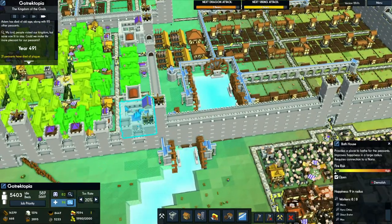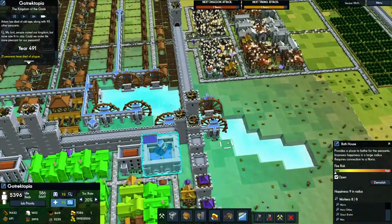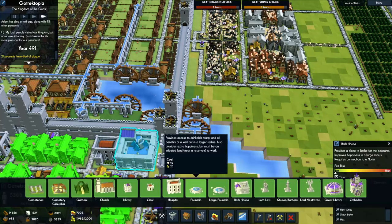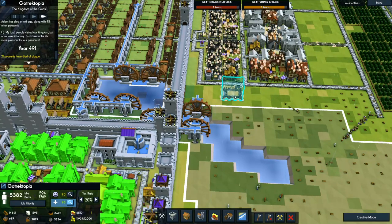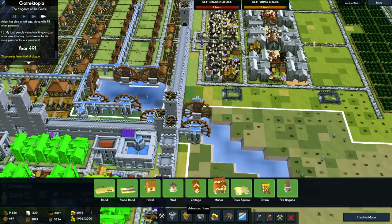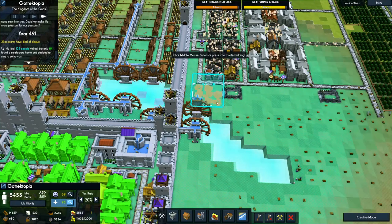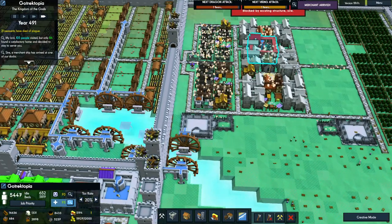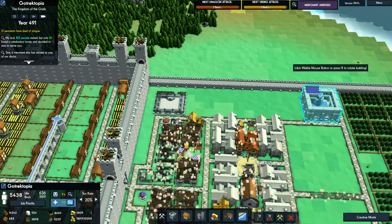Maybe I'll have double — double, double hospital, double bathhouses on this one. So we want: hospital, hospital, hospital, hospital, hospital and bathhouse. Yeah, that's right. Bathhouse — go away merchant, you're useless — bathhouse, bathhouse. Hospital, hospital.